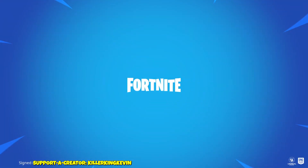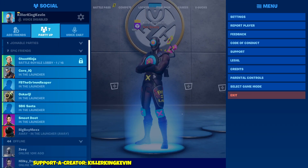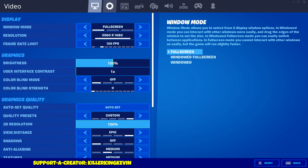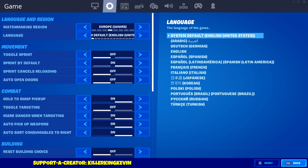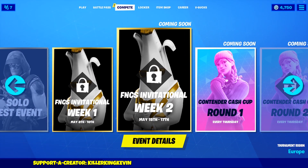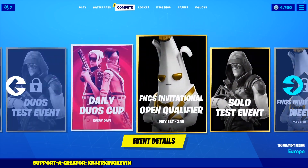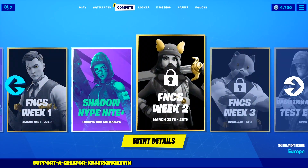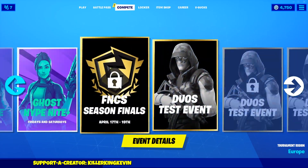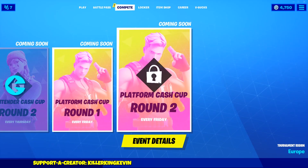Before I hop onto the Switch, I'm going to check if I can see it on PC. Make sure if you're on PC you do switch your server — or even if you're on your Switch or PlayStation, make sure you're switching your server to Europe or else you won't be able to see it. I'm on Europe right now, checking the compete tab — contender, platform. And on PC, you can't actually see the cup even if you're on Europe. The cup should pop up as soon as you register.